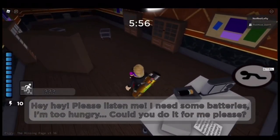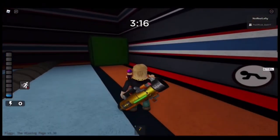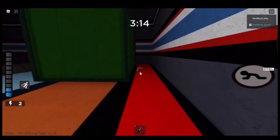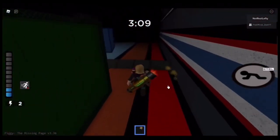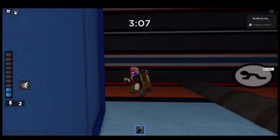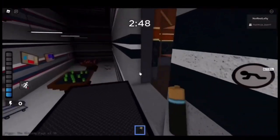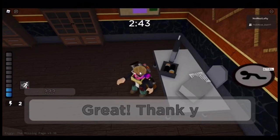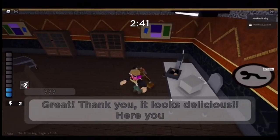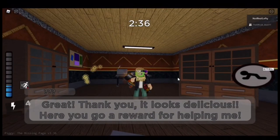All right, there you go. Same dialogue, but that's okay. There it is — gonna be right here. I got the battery! We're gonna do it, we're gonna get the skin! Cha-ching! Great, thank you. It looks delicious — here you go, reward for helping me. We got the Paxton skin! Let's go!